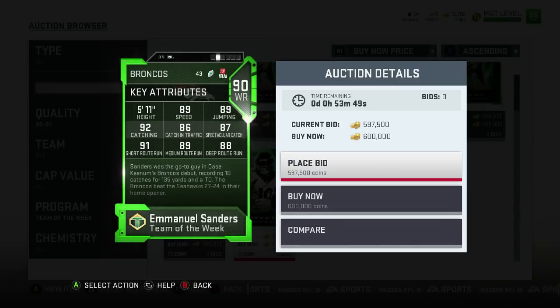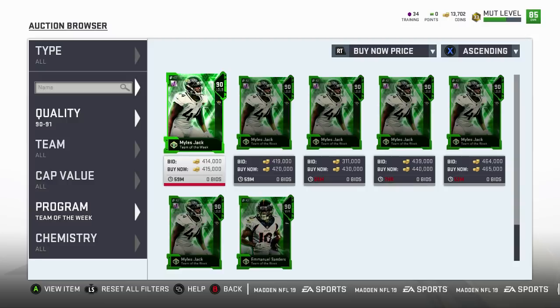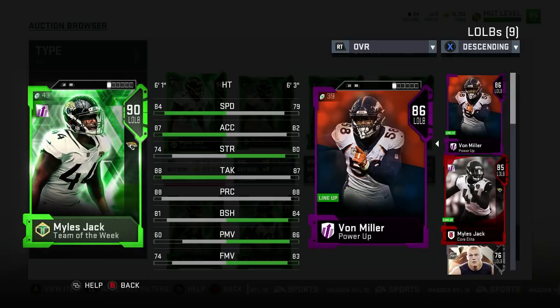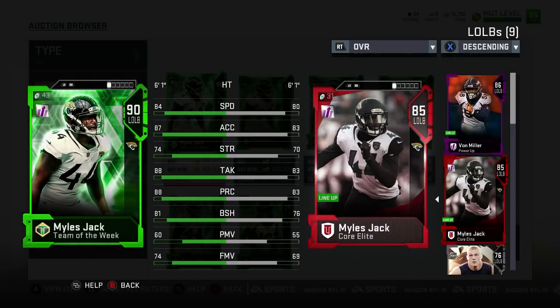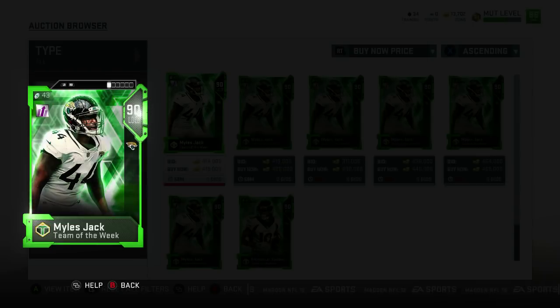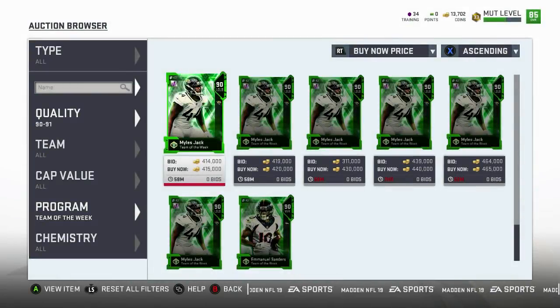Miles Jack — let's check him out. I always love Miles Jack, I currently have him on my team. This is a 5 overall upgrade over the one I have. So now he's got 84 speed, 74 strength, 88 tackle, 88 play recognition, 81 block shed, 74 finesse move — but he is amazing. Love him. Great 4-3 outside linebacker.